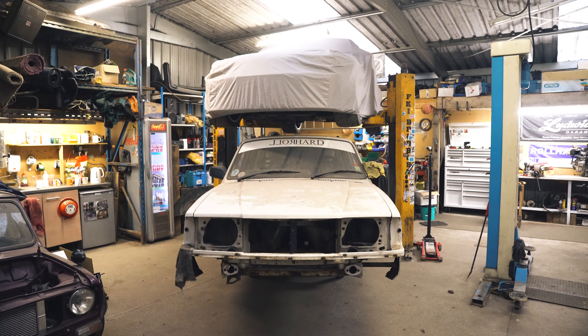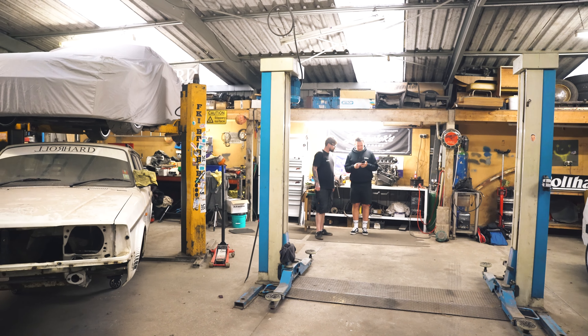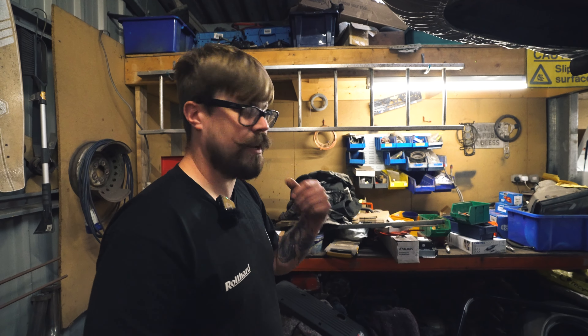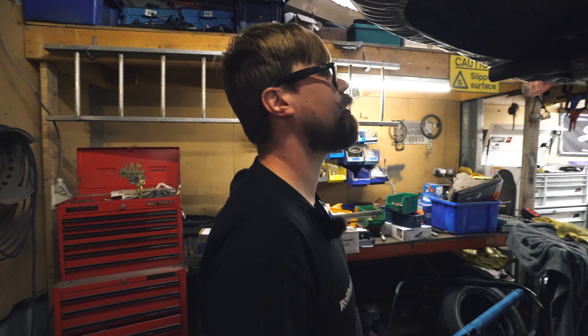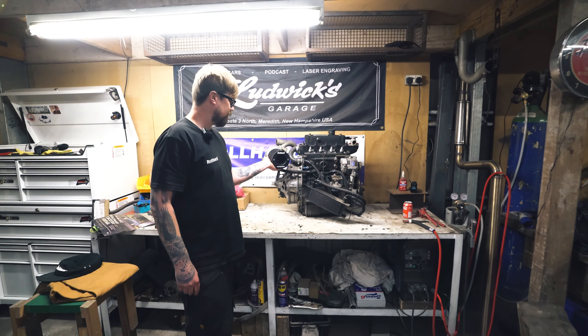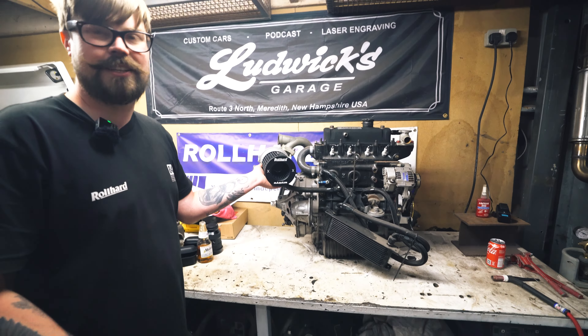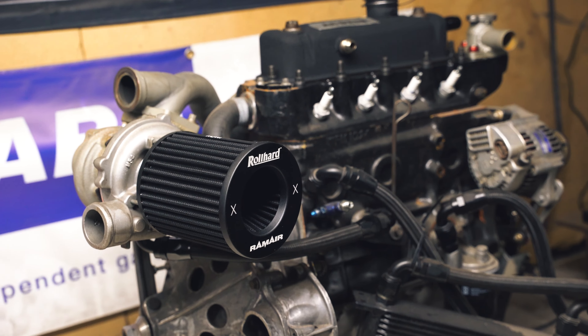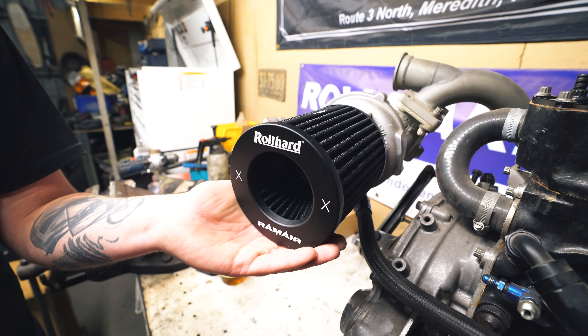We've got two ramps, a tube bender over there, a tire machine and balancer over there, and all the other bits. There's the mini engine here — this is an air filter, not the engine. This is the engine. Show that air filter again — that's a bit of a special one, especially for us.